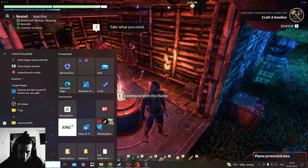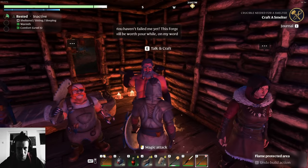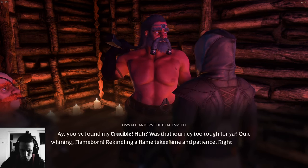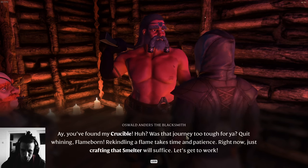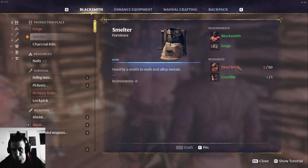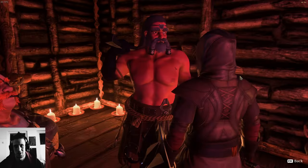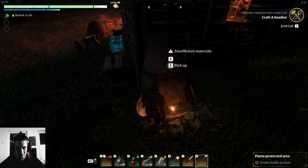Hello loading screen, why don't you take forever. Every time - my hammer will fix it, not my ego. Time to craft a smelter. You found my crucible - was that journey too tough for you? Great, wine in Flameborn. Reclaiming a flame takes time and patience and I ain't got time and I got no patience right now. Just crafting that smelter will suffice. Let's get to work - got no time for so much farming fire. Are you insane? 55 bricks - all of them, oh my god.